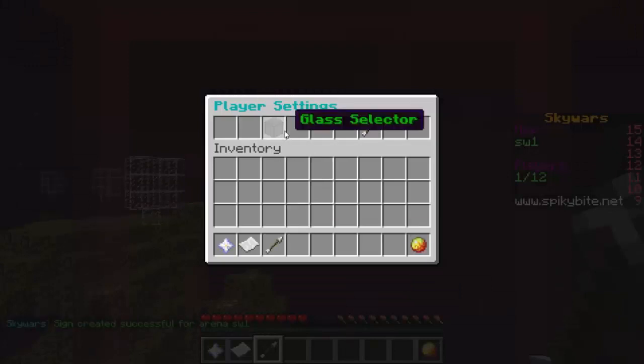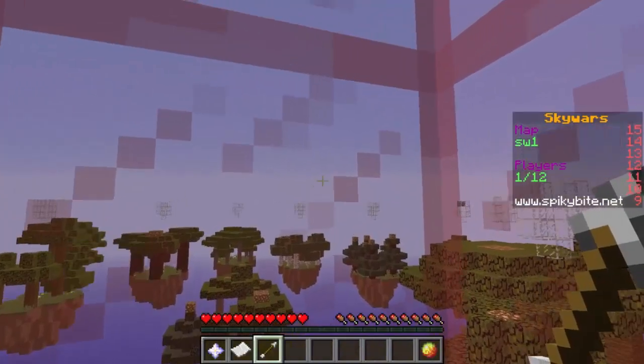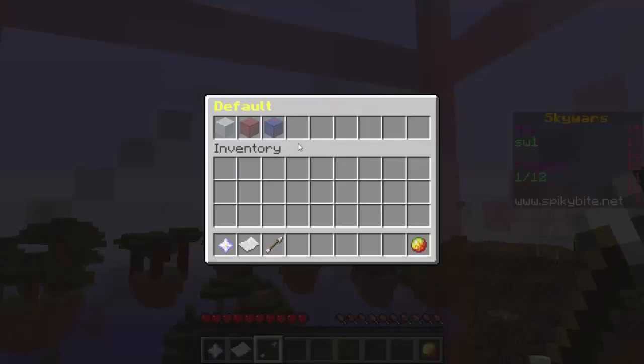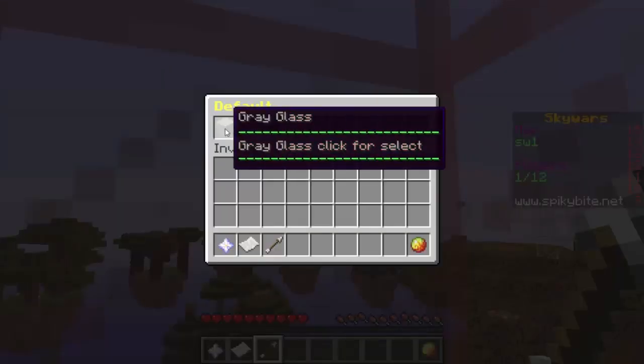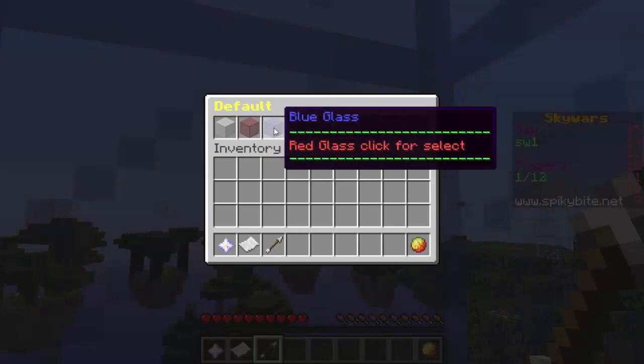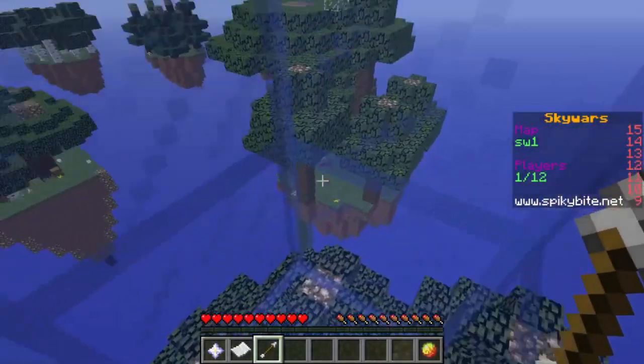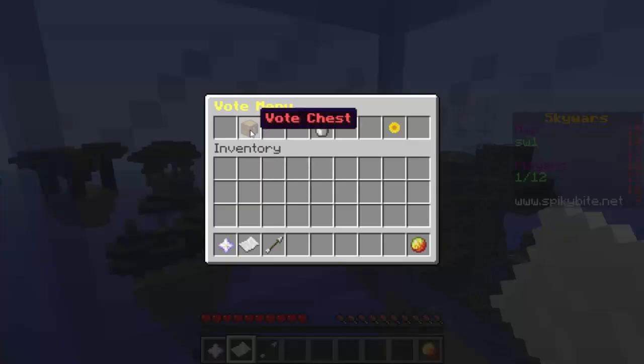When you click the join sign, you get the player settings menu where you can change your glass color. After restarting the server, the blue glass option appears alongside red and default. You can also vote for OP chests, enable the chest refill feature, and set the time. All these voting options are available in the pre-game lobby.